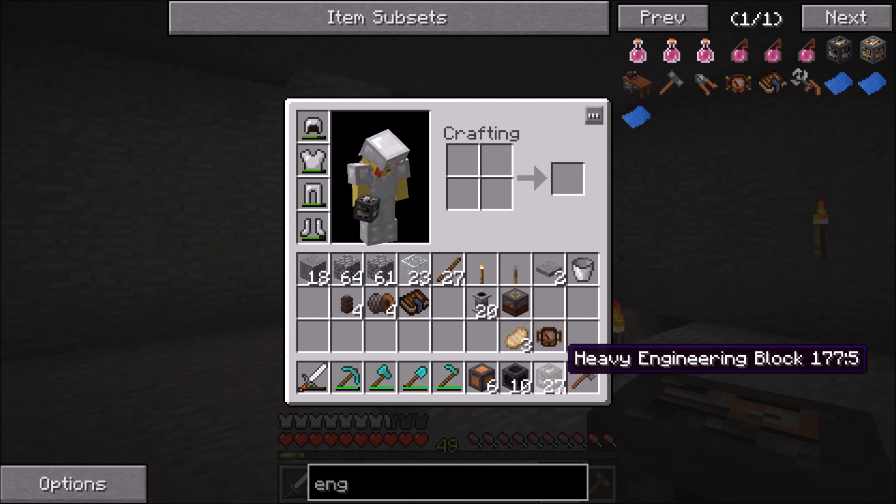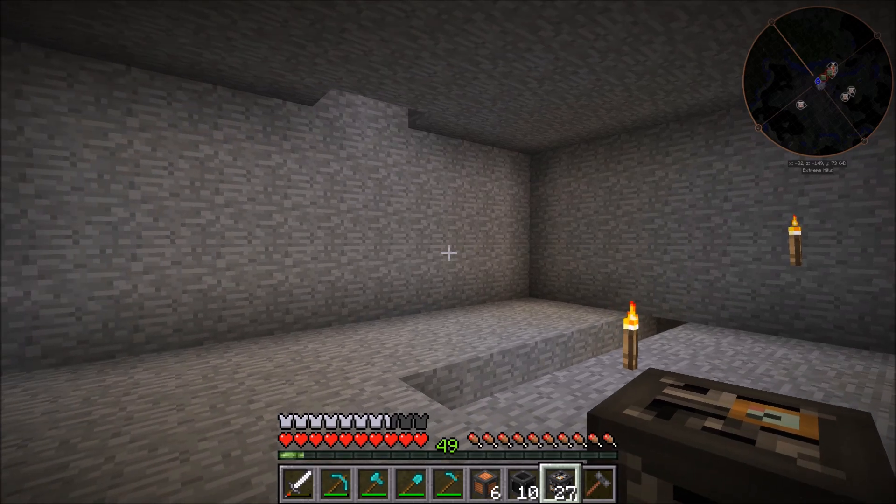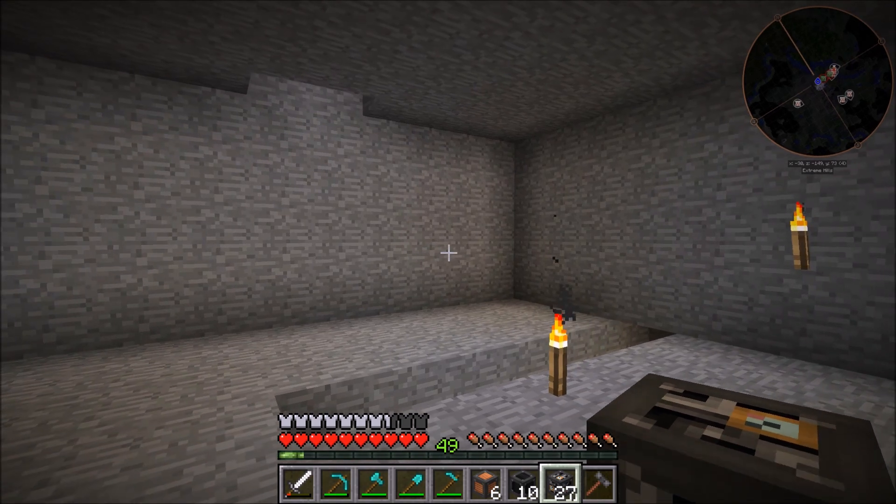Unlike normal where just the heavy engineering blocks would take steel, the generator and radiator blocks also take steel. So it was roughly three and a half to four stacks, and I spent a ton of time just sitting waiting for the blast furnace to cook iron down into steel, and then I kept going back to the coke oven, and I used the chemical thrower to just burn through creosote to open up space. It was not fun — a couple hours of just atrocious work — but hopefully we can automate that a little bit better soon.